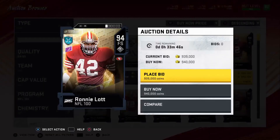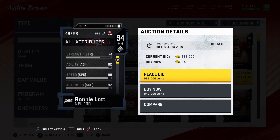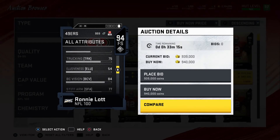The first player we're gonna look at is Ronnie Lott. He's rocking 90 speed, 92 acceleration, 89 tackle, 89 play recognition, 90 pursuit, 83 man, 92 zone, and 95 hit power. He's also got 92 agility, 74 strength, 89 awareness, 81 catch, and 74 carry.